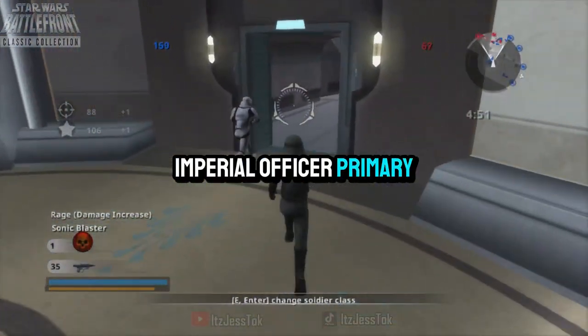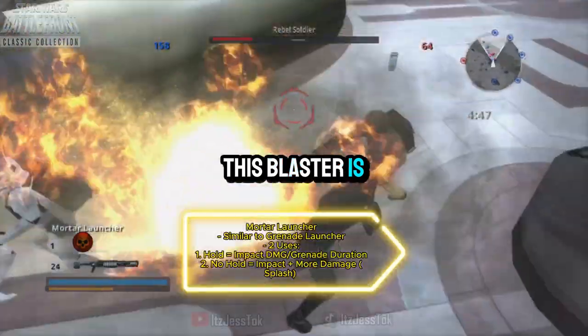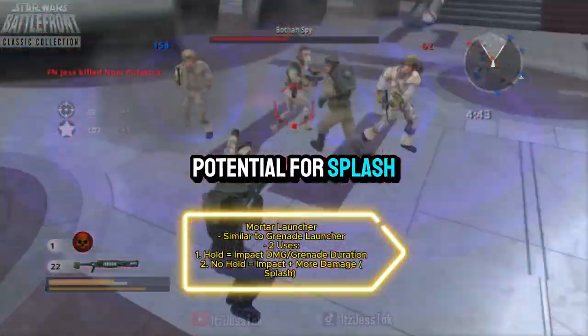The Imperial Officer's primary weapon is the Sonic Blaster. This blaster is identical to the Geonosians' and has the potential for splash damage.